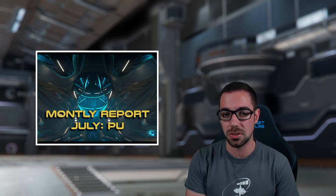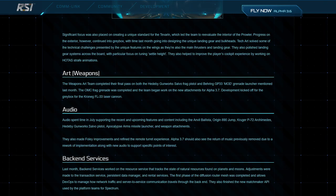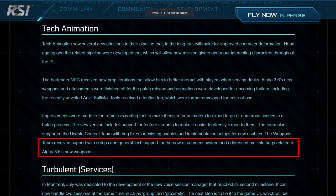Starting out with art — specifically weapons art. The really big thing they mentioned here, and I don't think I see it listed on the roadmap anywhere for 3.7, is that there was work done on other attachments not related to scopes — so likely the under-barrel and on-barrel attachments. This was also mentioned in the tech animation section of the monthly report as well.